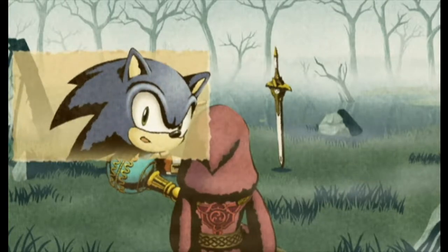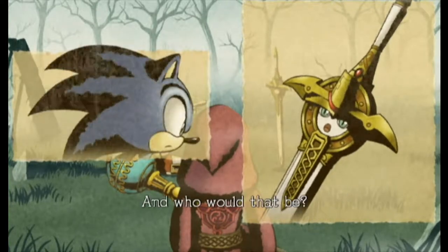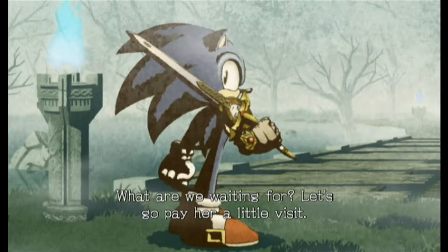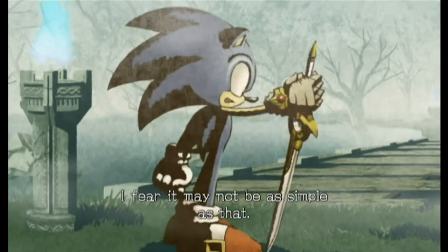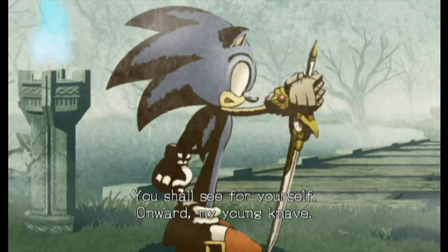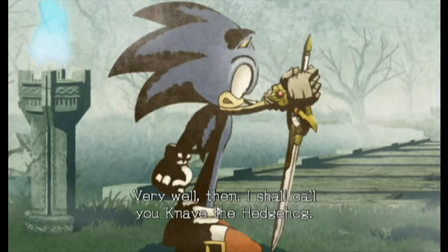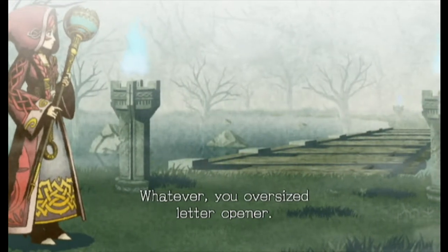So what are we gonna do? We must ask the scabbard's former owner how to hinder its power. And who would that be? Nemu, the Lady of the Lake - the one I mentioned earlier. What are we waiting for? Let's go pay her a little visit. I fear it may not be as simple as that. You shall see for yourself. Onward, my young knave. Stop calling me knave! I'm Sonic the Hedgehog. Very well then, I shall call you knave the hedgehog. Whatever, you oversized letter opener.